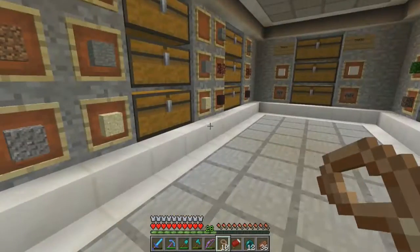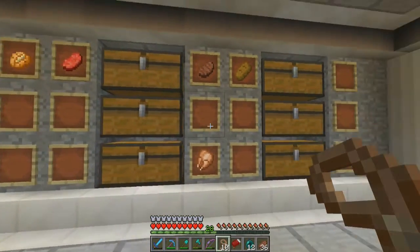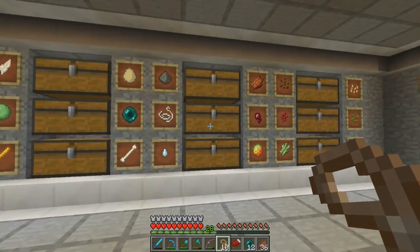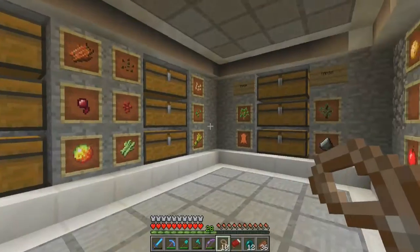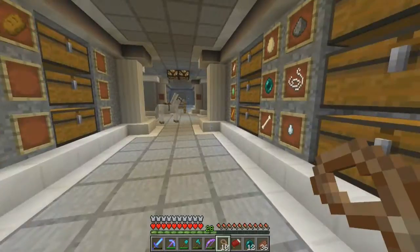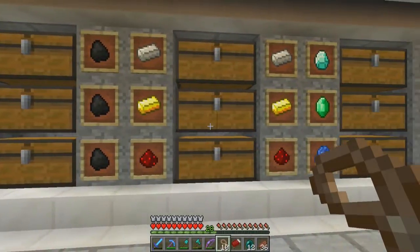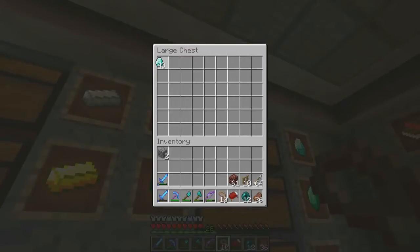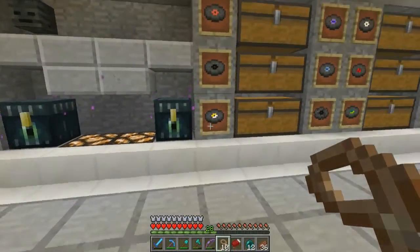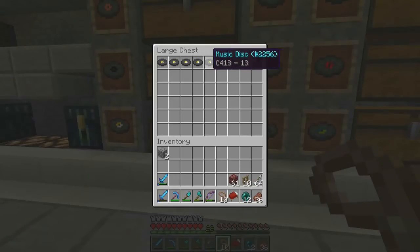This chest is for building materials such as fences, iron bars, books - basically all the building stuff. The next one over here is for all my food, which isn't complete yet. And this one is for all the monster drops and all this trash that no one needs. The next one is for all my shiny good-looking stuff like all the ores - oh, diamonds, they're so beautiful.